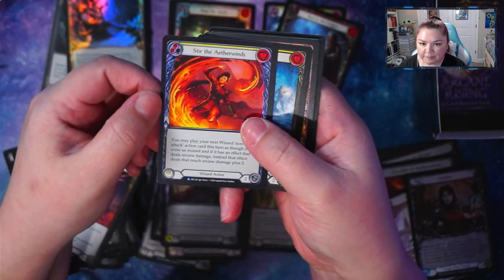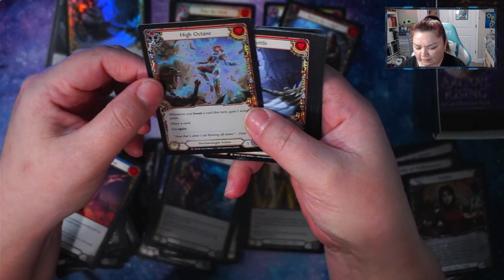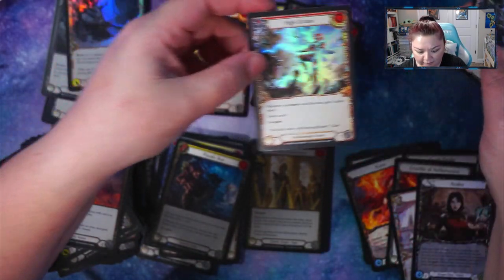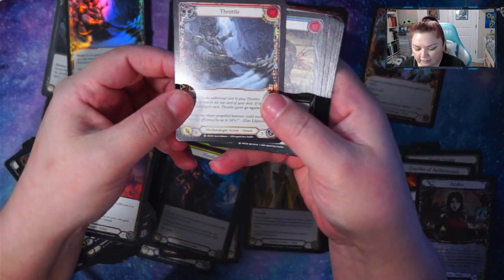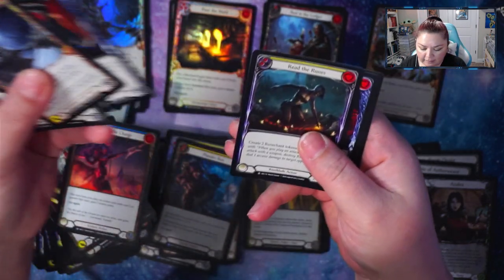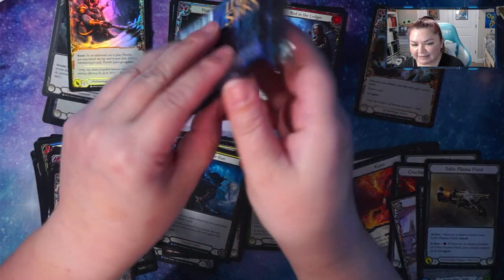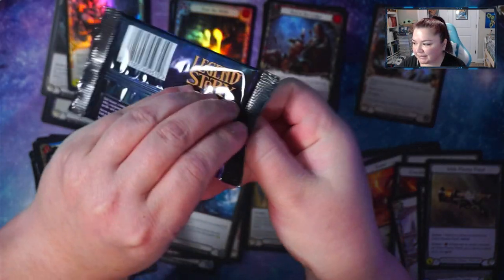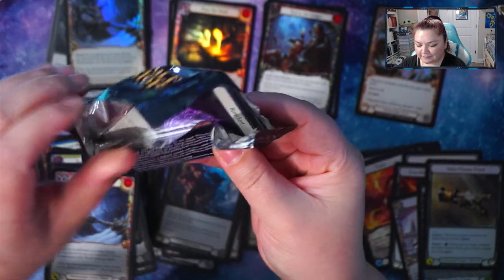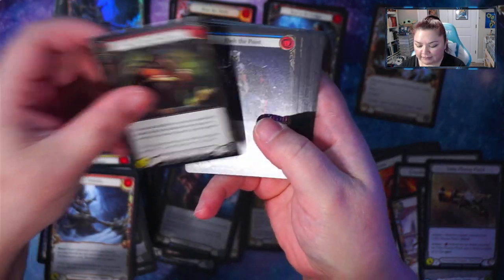Stir the Aether Winds — that's a pretty cool card. Thunder Run. Oh — is that a foil Majestic? No way — High Octane! More commons — common, common, common. This pile of commons is insane. You guys weren't joking about having a ton of commons. I can understand why people are purging their commons — I've got a nice stack on my desk right now.